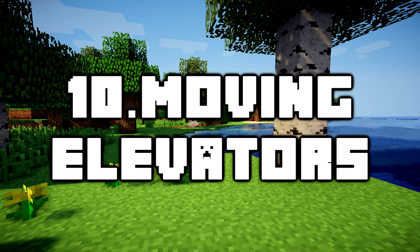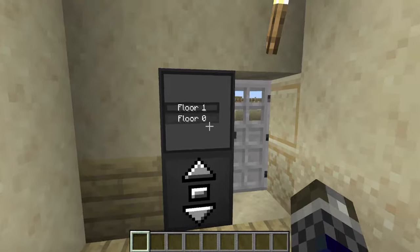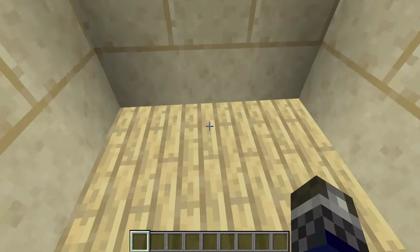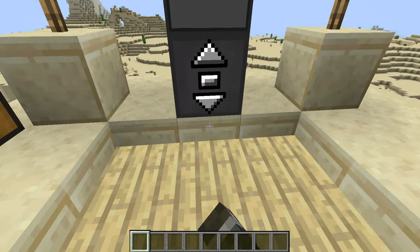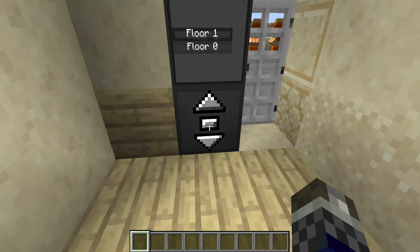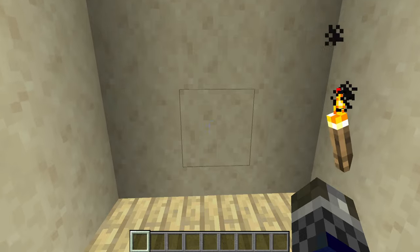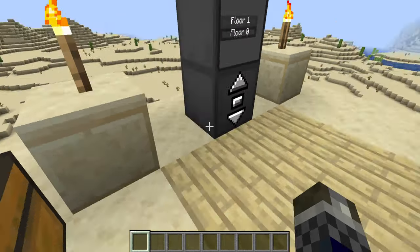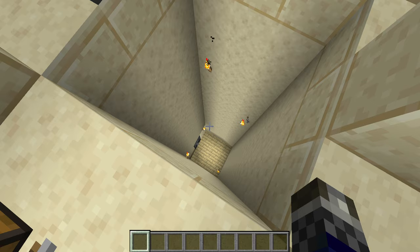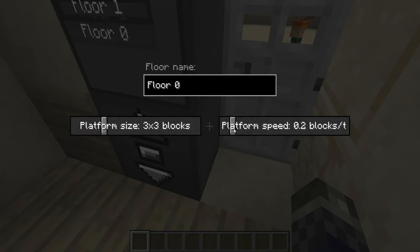Number 10: Moving Elevators. With this mod you can construct real working moving elevators in Minecraft that move you and any other entities on their platform up to multiple floors when you press the button. The platform can vary in size or move at varied speeds, and the elevator controller and display blocks can be disguised as other blocks to blend in and look clean. This is a really nice mod because elevators have always been a really interesting element of Minecraft for me, and making one in vanilla just doesn't cut it as it takes too much redstone knowledge and they look really messy.